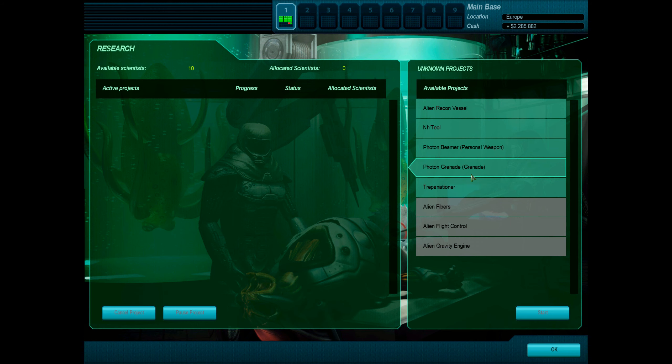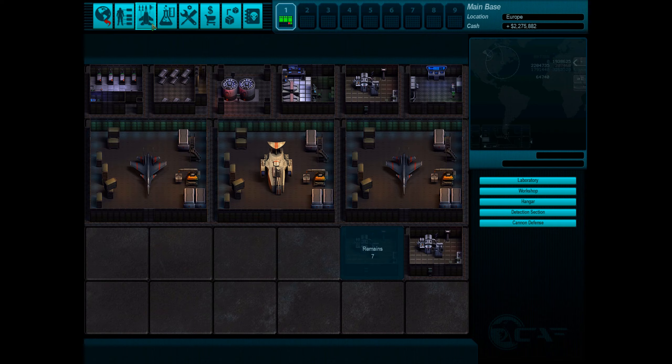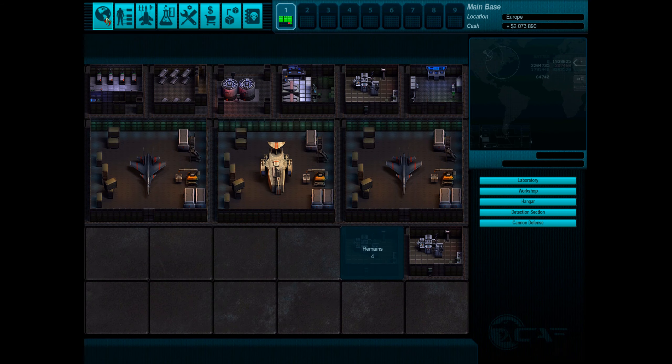So now we can do photon grenades and beamer personal weapon. I think I'll do that first. Then we'll do the recon vessel, alien fibers probably for the armors, and so on. Lots of medkit produced. Now we can produce the personal shields, which are also going to be quite expensive to make — a whole million for that.